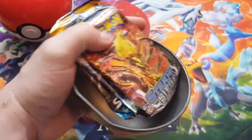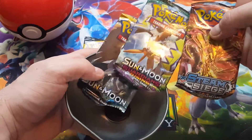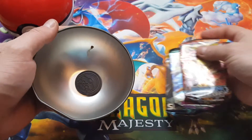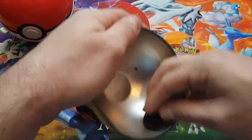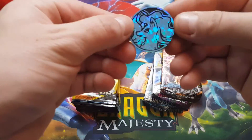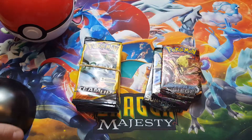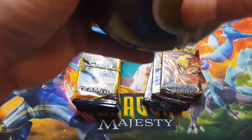I'll be doing the second part of the Lost Thunder break probably next time I make a video. So we do have Sun and Moon base set, Guardians Rising, and a Steam Siege. We do have a coin — let's see — we have a nice blue Alola Ninetails. So now I have another Pokeball for the background.